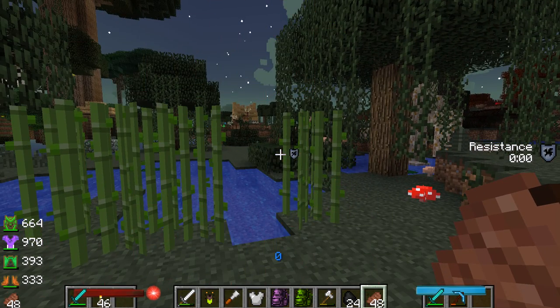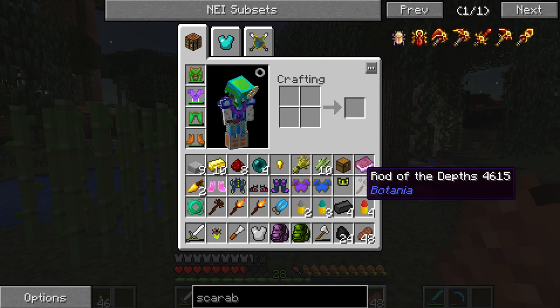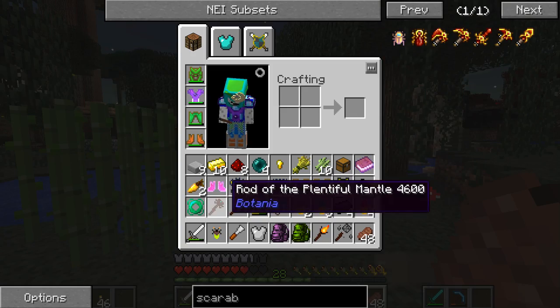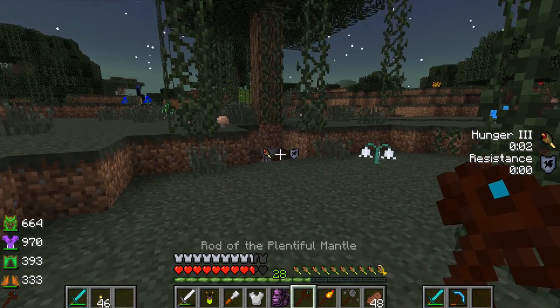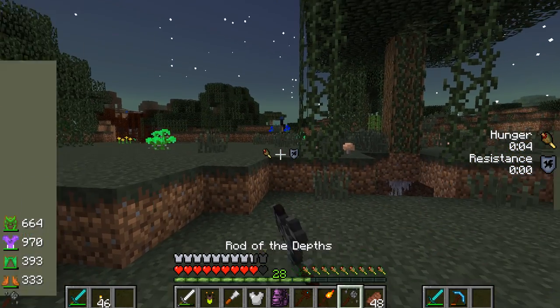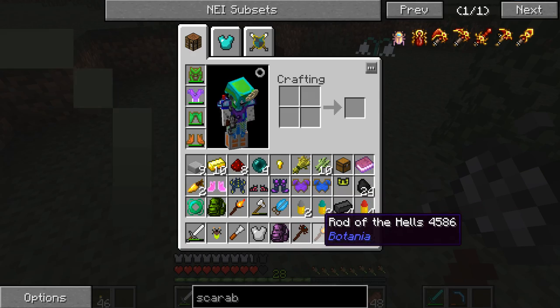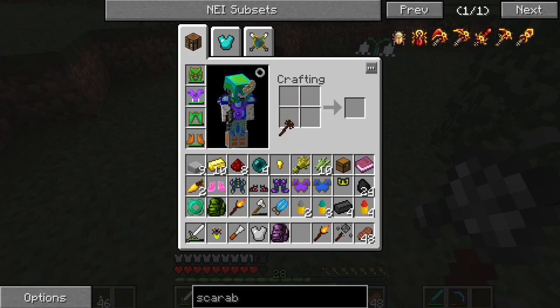Let me get out of creative. Here's what I got — there's three rods: rod of plentiful melon, rod of the hills, and rod of the depths. I have no idea what these things do. They don't craft anything, they don't do anything.